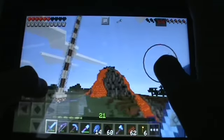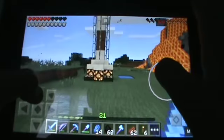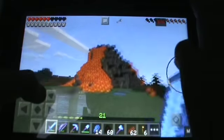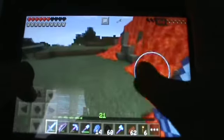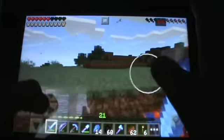It took me a while to build a volcano because I had to get the obsidian and stuff. But I built it and I also built a lightning rod — it took a lot of iron and a lot of redstone because of the note blocks. That's the volcano; it looks like it's erupted.